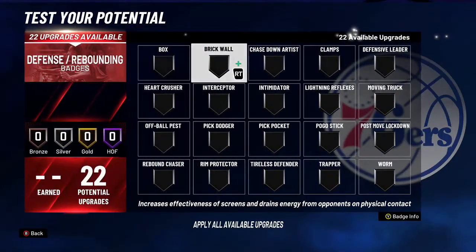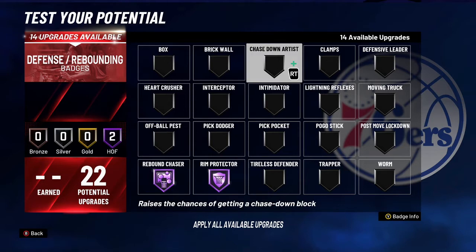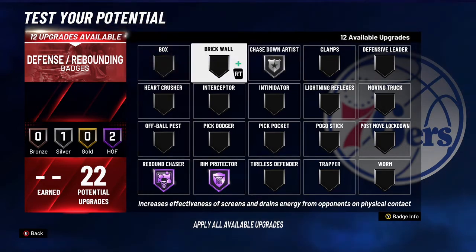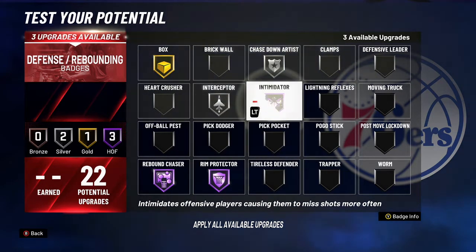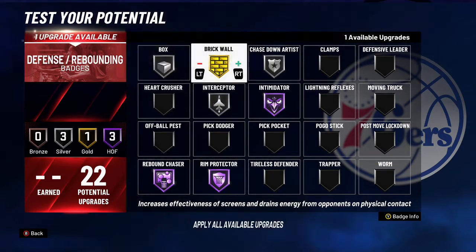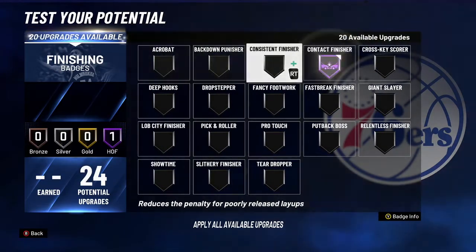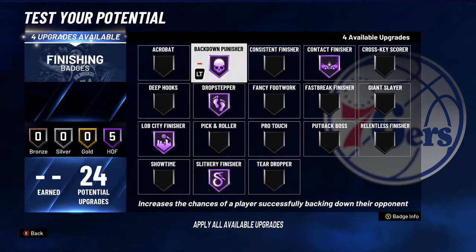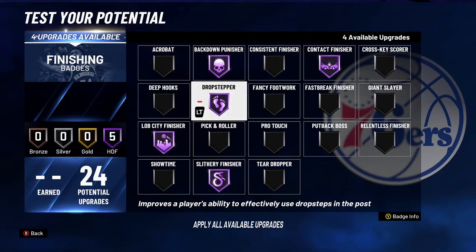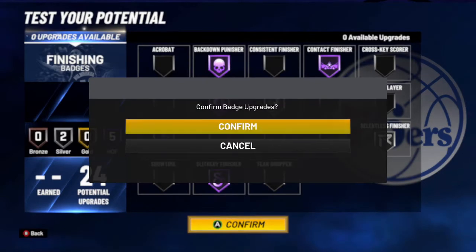For defensive badges, you're going to want Rebound Taster Hall of Fame and Ring Protector Hall of Fame. By the way, I'm not making this exactly like the badges Dwight Howard has — I'm just showing y'all the best badges. You're also going to want Chase Down at Silver, Box at Gold or Silver, and Brick Wall. For slashing, definitely Contact Finisher and definitely Lob City Finisher. These badges are the ones you mostly need. Also add Relentless Finisher.